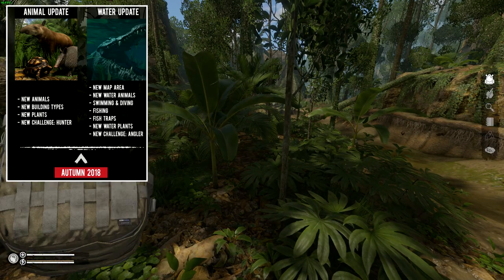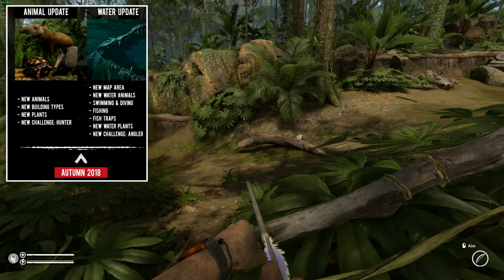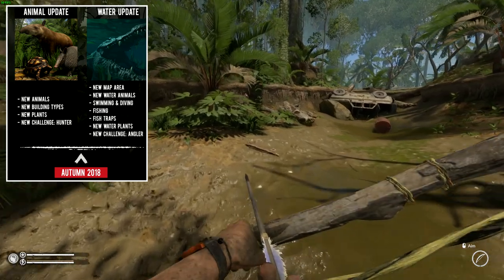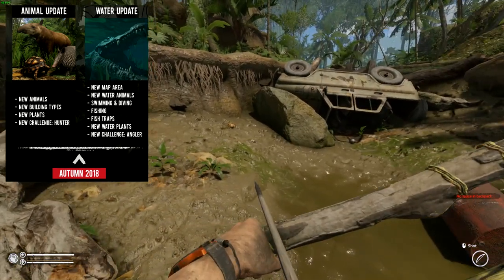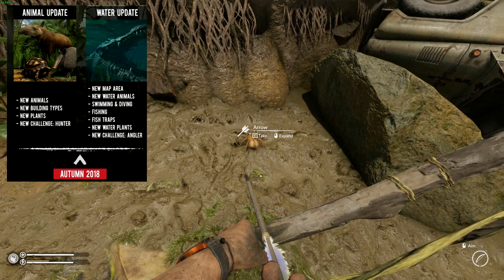Which brings me on to the water update. We're going to see a new map area — maybe a lake by the looks of it — and new water animals: crocodiles, alligators. Swimming and diving sounds awesome but obviously dangerous, with piranha fish and crocodiles. There's also going to be fishing.